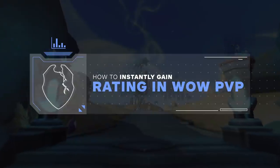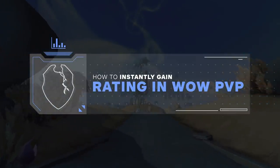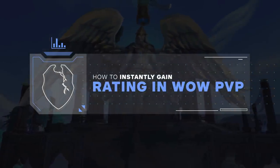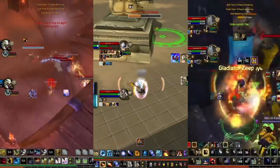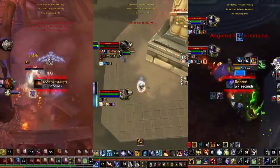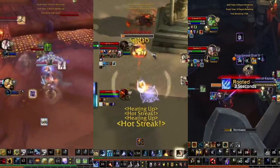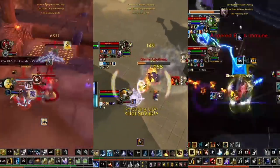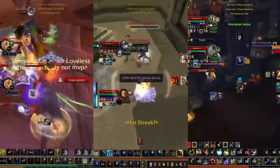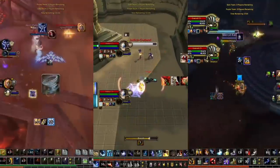Hey everyone, and welcome to another Skill Capped guide. Whether you're new to WoW PvP or have been getting into it for a while, we found that most players lack the knowledge they need to play against every class. One of the most common issues is that players don't have a good grasp of what classes they don't play are able to do, and more specifically, they just don't know what the different buffs that appear under enemy unit frames mean. So if you're struggling to figure out what's going on and how you should respond to the different buffs that appear on enemy players, this video is the perfect tool to broaden your knowledge and start dealing with enemy cooldowns more effectively.